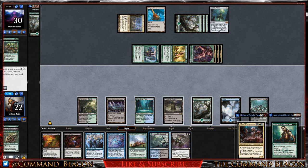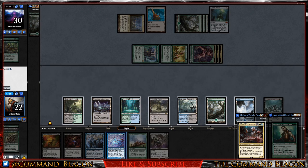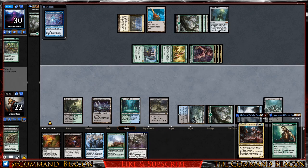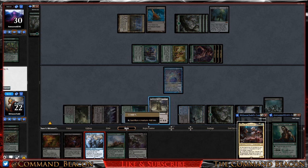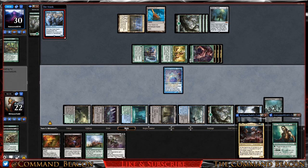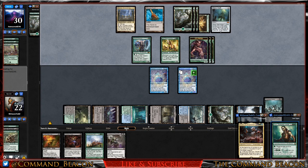We draw into Archfiend of Despair. Let's get Drowned Catacomb down. We can go Cephalid Constable into Spark Double — that should make our opponent hold off. I'm assuming we're going to be taking a lot here because Ezuri is likely to hit the field followed by an Overrun effect.